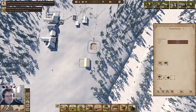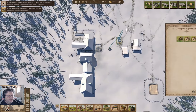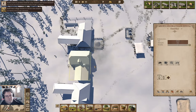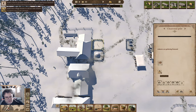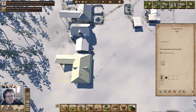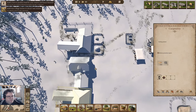We've got a charcoal burn going. I think I maybe want a second charcoal pile, which I can put here. A couple of charcoal piles will probably be beneficial. We are repairing a cart.